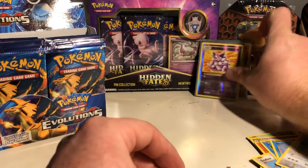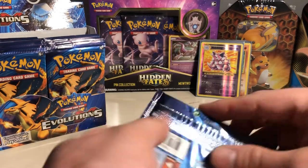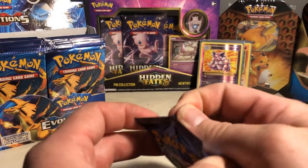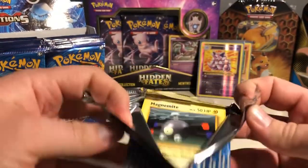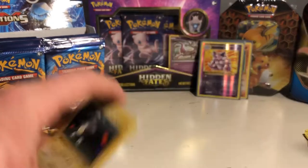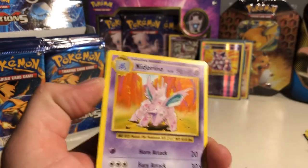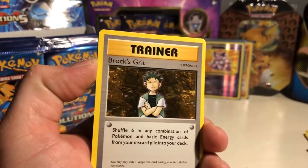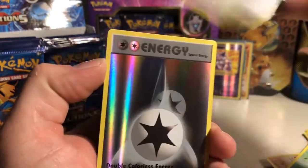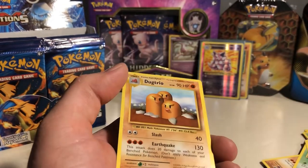I don't know why, but for this set I'm sleeving every card I put in the binder, even non-holos. Obviously the duplicates I keep in a little separate tin. Pack three: Nidorino, Super Potion, Brock's Grit, Magnet Knight, Magnet Knight, Pikachu, Machop, Weedle, Doduo — reverse holo Double Energy, that is a nice card — and Dodrio for the rare.